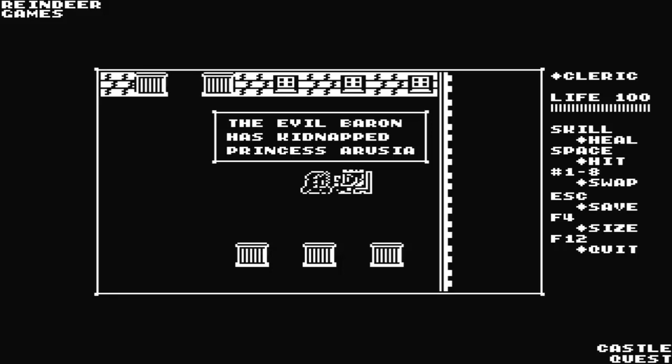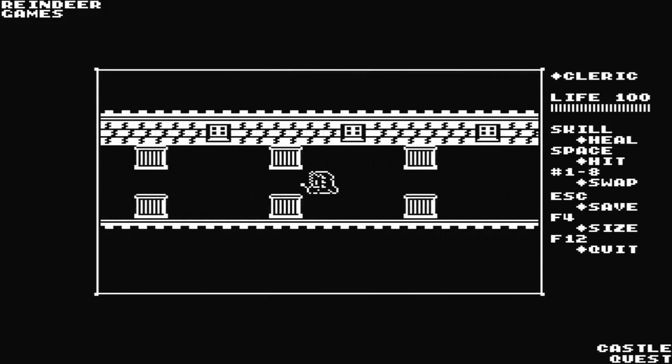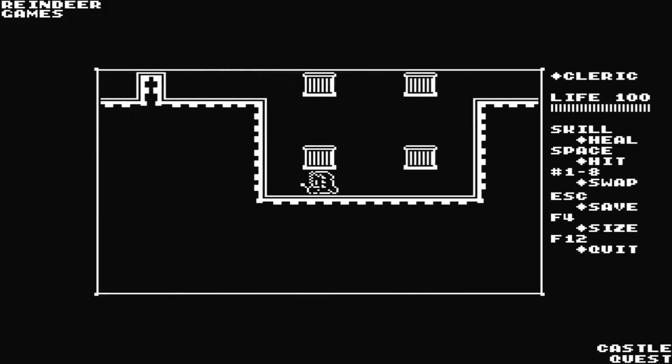The Evil Baroness kidnapped Princess Arusha and laid traps all through the castle. Please, rescue the Princess! She's being held prisoner in the deepest, darkest dungeon of the castle!